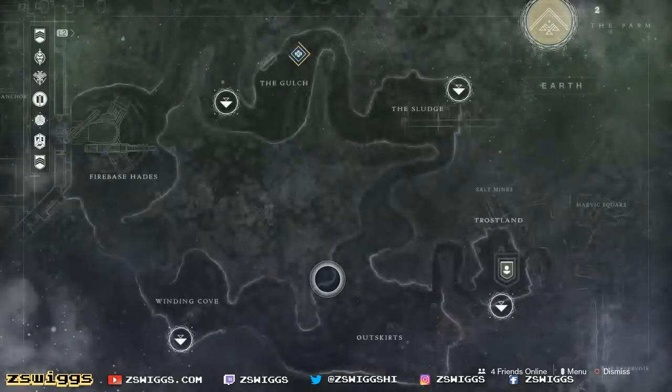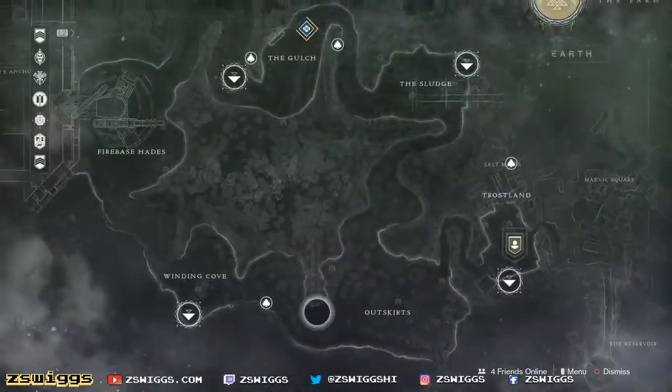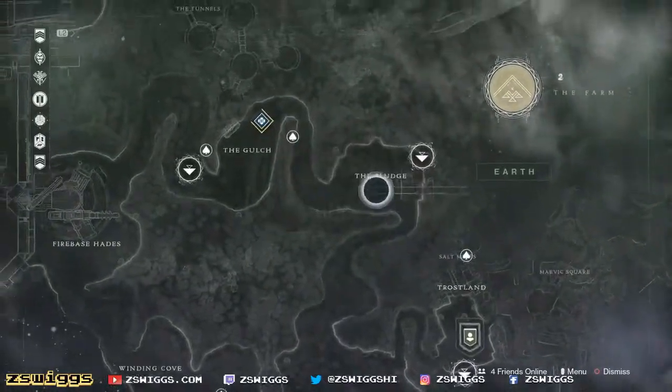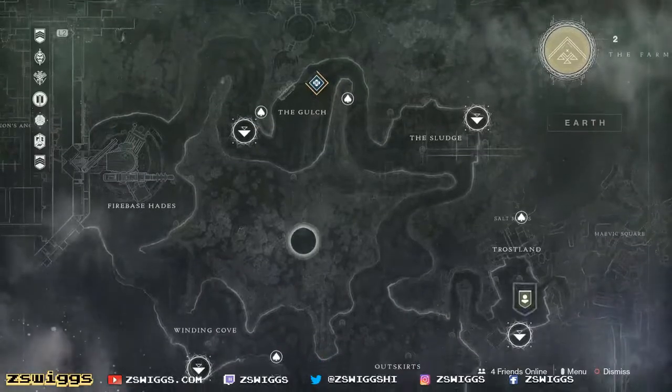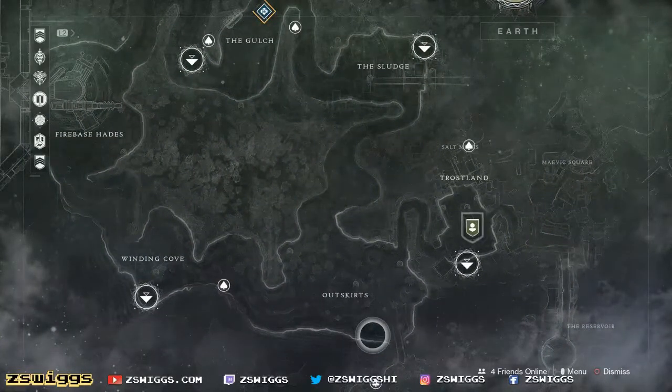That means that's where we're going to find all five of our chests, and they are slowly loading in. So we got two down here, one up here, and then two up here. Pretty easy. It doesn't look like there's any buried anywhere, so that'll be nice. Let's go find these chests.